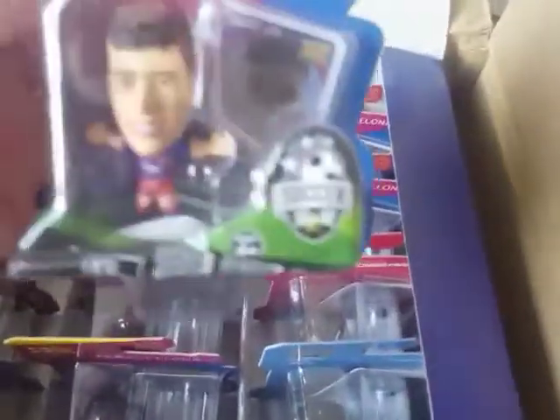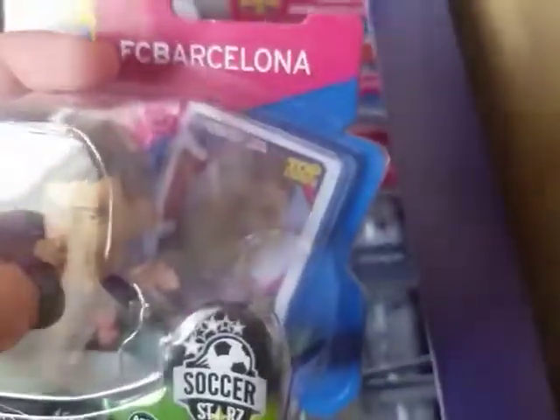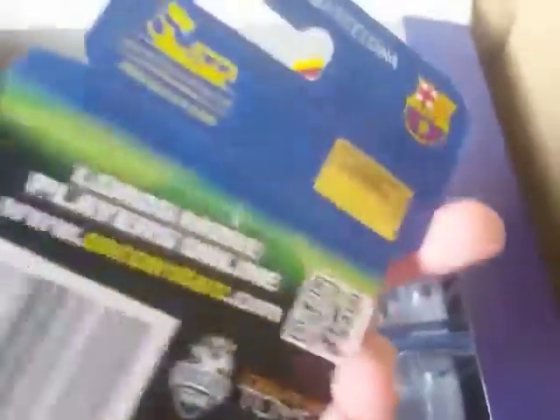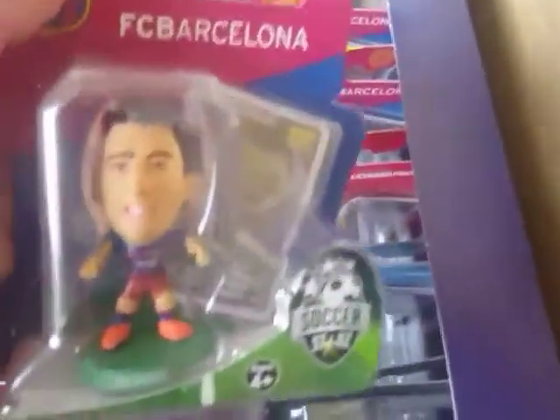So this is what it looks like in here. Sorry about that guys. So the first guy we have is Neymar — there's a card and there's a figure. On the back it just says that's Zilla, that's Neymar. Then there's Suarez.